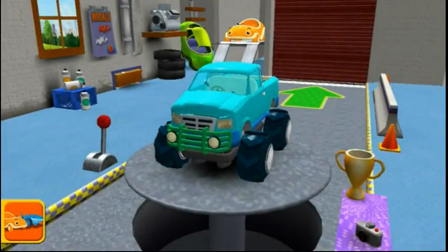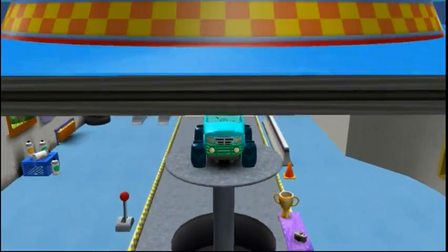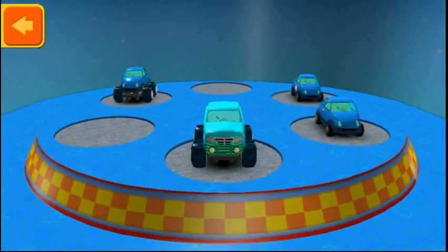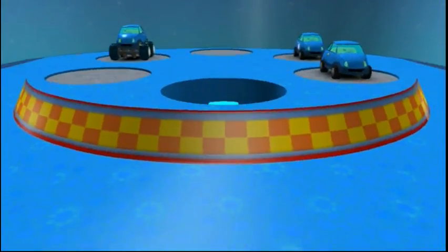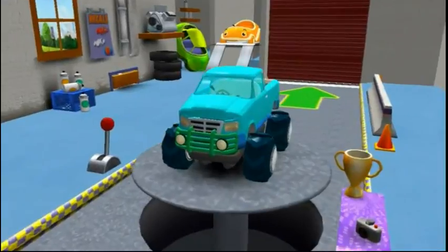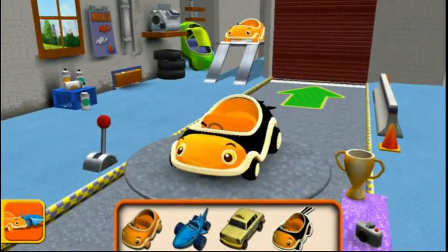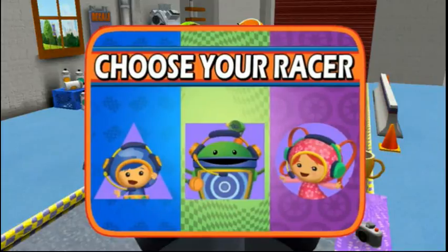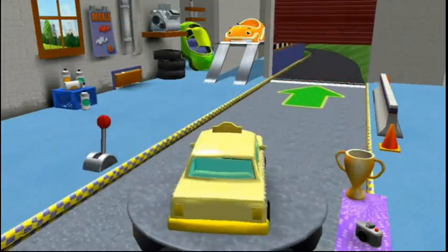Welcome back, UmiRacer! Tap to choose a car or head up to the track. Swipe to select a new car, then tap the back button. Ninja Car! Umi Taxi! Choose your racer! UmiRip it, let's go!